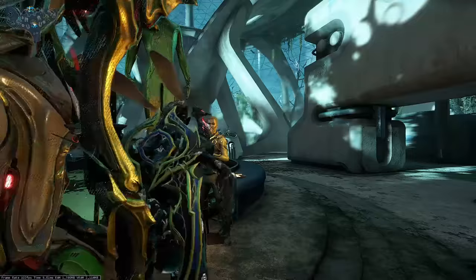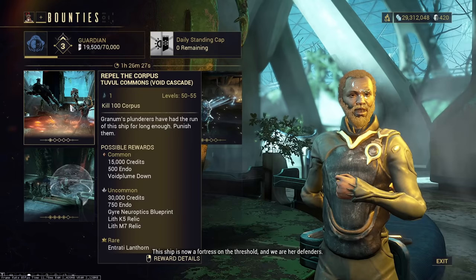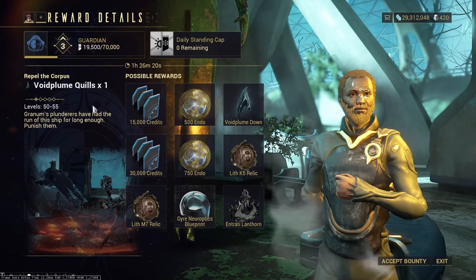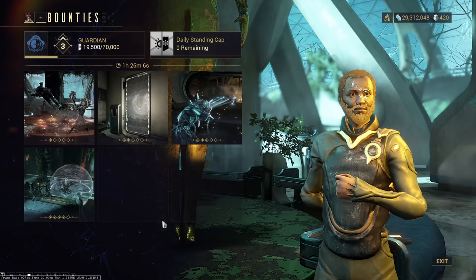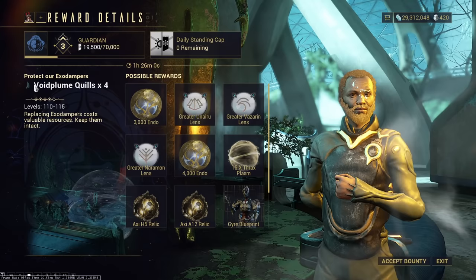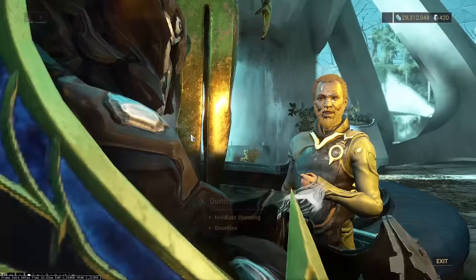First and foremost, we have Quinn right here. Here, you can accept bounties, and you can also get bonus Void Plume Quills by completing the objective. This first mission gives you Void Plume Down possibility, and guaranteed Void Plume Quills if you do the bounty objective. This one can give you a Void Plume Crest, but the highest level bounty cannot give you any Void Plumes other than the bonus Void Plume Quills, so I would recommend you always get those done if you're running a bounty — it's very convenient.